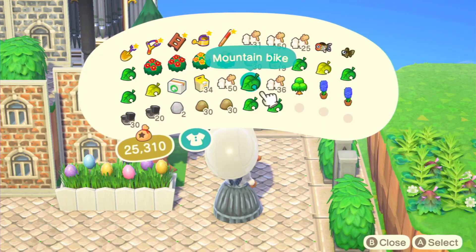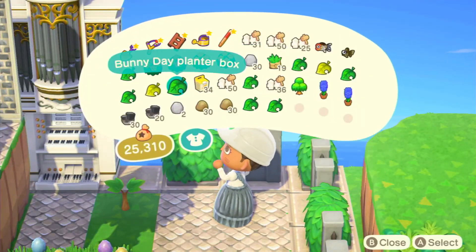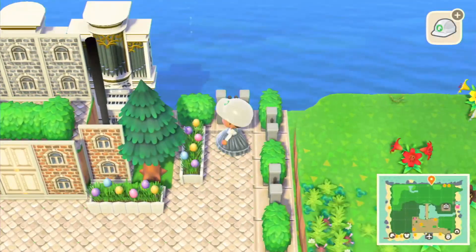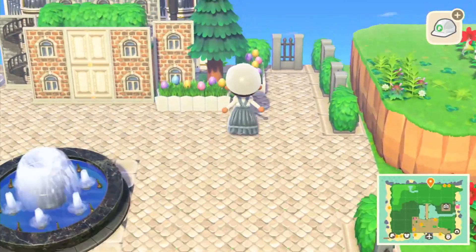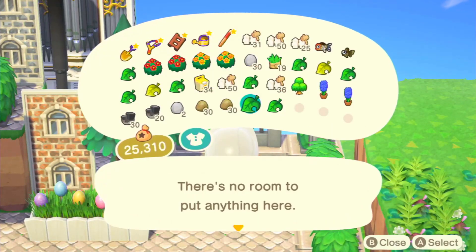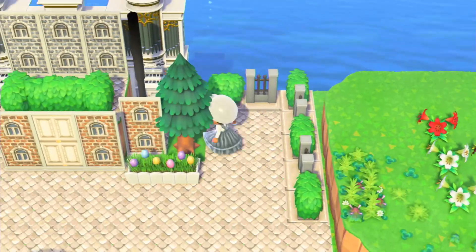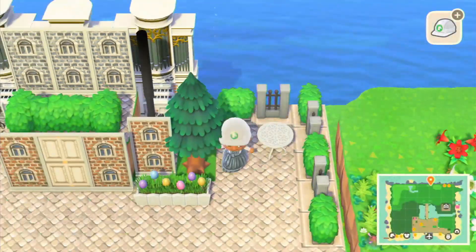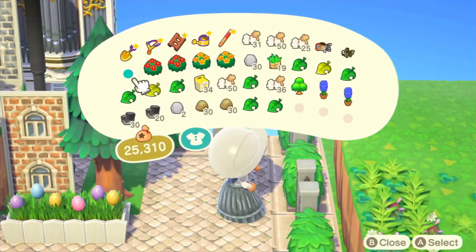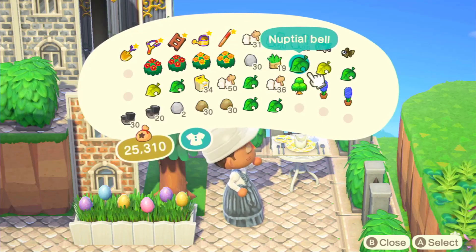I wanted to do a little seating area just by the tree. I played around with putting another bunny day planter but they didn't go close enough, so I put a little seating area with a cup on it instead. I think it's a table setting that I randomly got out of a balloon right before I started filming, and I was like — okay, I'll use this! I think it looks really cute in the color I got.